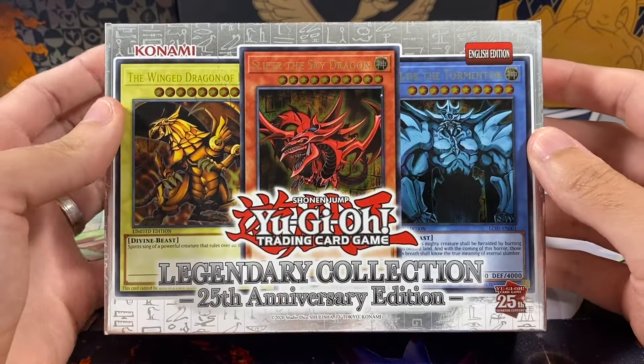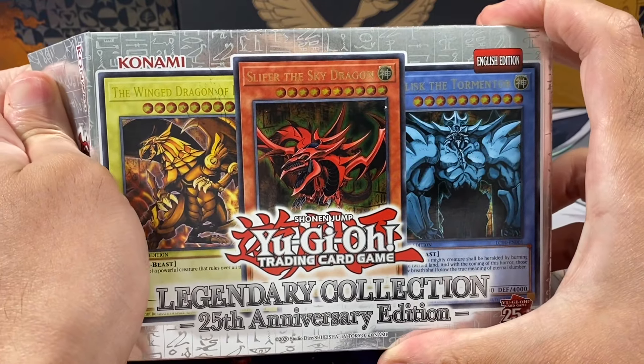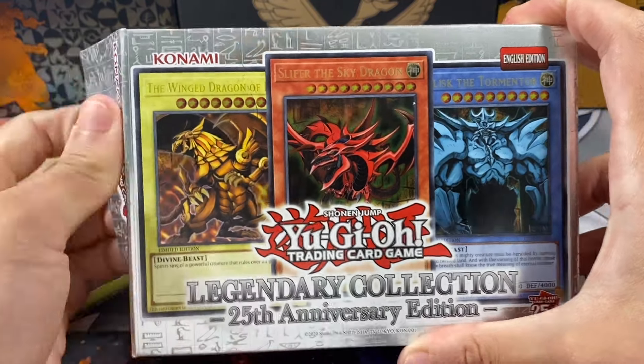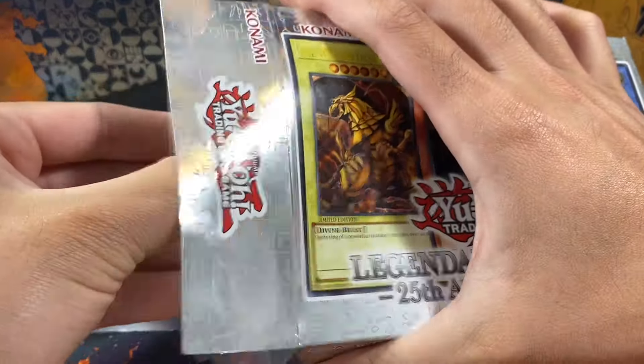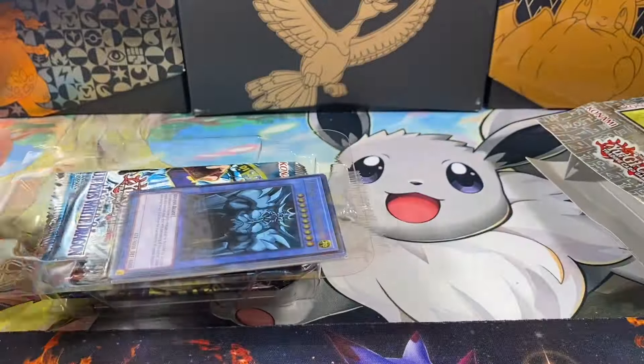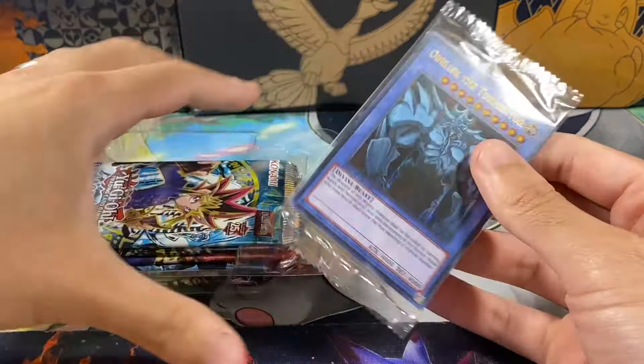We've already pulled all of them, but it would be really nice to pull a couple more Blue Eyes so we can have a set of three, and then a set just for our master set. Our last box opening was insane — that one was like nine, ten minutes long. I don't like to drag these on for too long, but sometimes if you get amazing pulls, that's what happens. We're kind of overdue for a dud box, so hopefully this one is not a dud box, but it does happen every now and then.